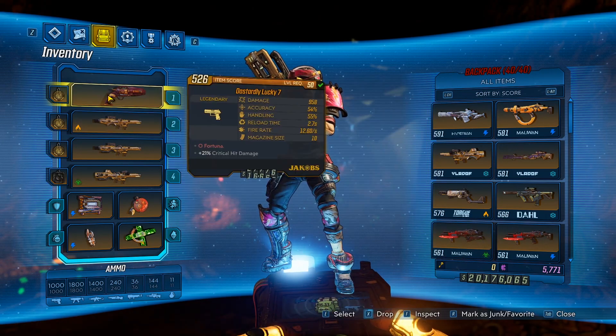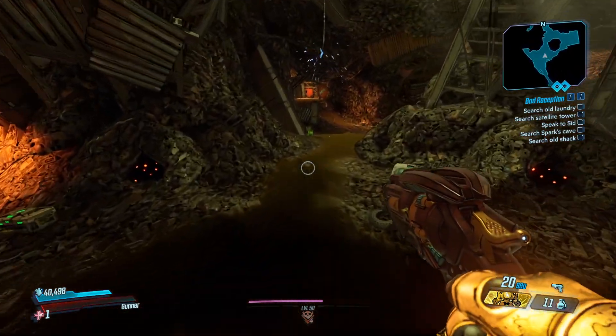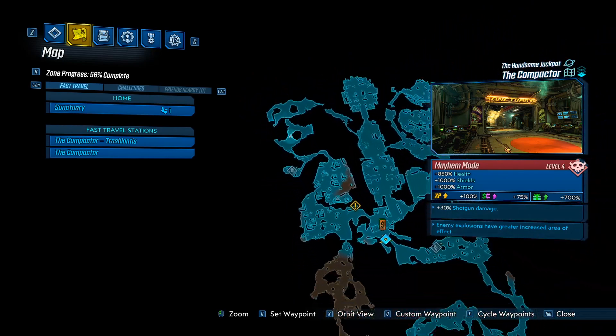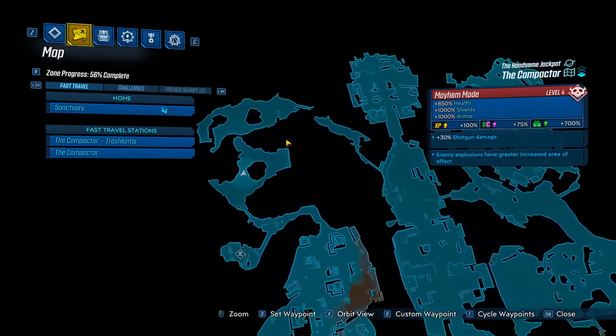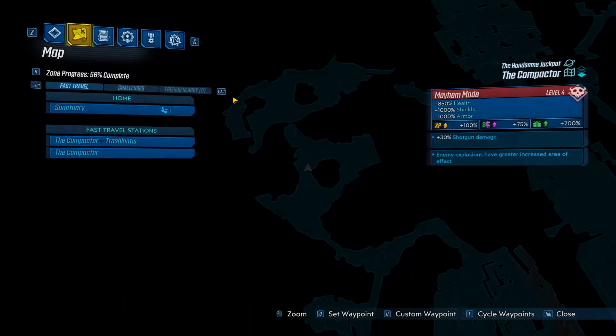This gun comes at a 50% chance from one of the Claptrap bosses here in the Compactor map. This is a boss that you have to beat during the story — it's right about the end of the DLC — and he has a 50% chance to drop this pistol.